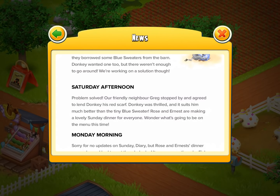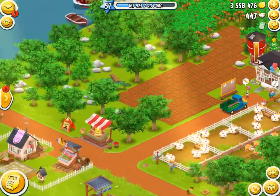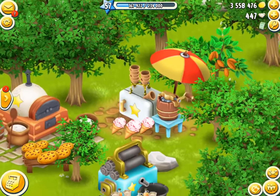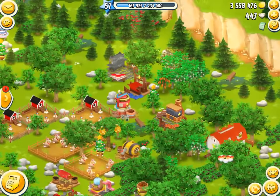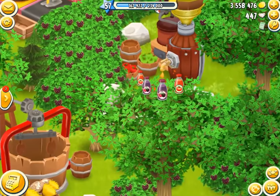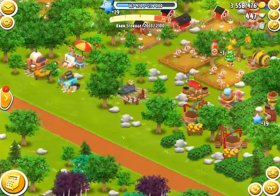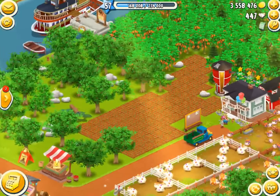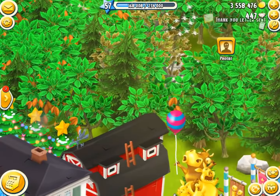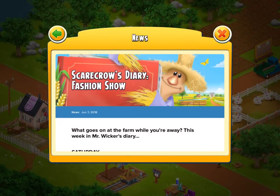Rose and Ernest are making a lovely Sunday dinner for everyone. Wonder what's gonna be on the menu this time. Well, if you're from my farm, what you generally get a lot of is chocolate popcorn, a few cookies now and then, some ice cream. For mains, we got some bacon pies and some berry juice if you want some. We don't have a wide variety, so the menu is pretty set if you're coming to my farm. And shout out to Phoebe — be sure to check out Phoebe, she's another Hay Day YouTuber.